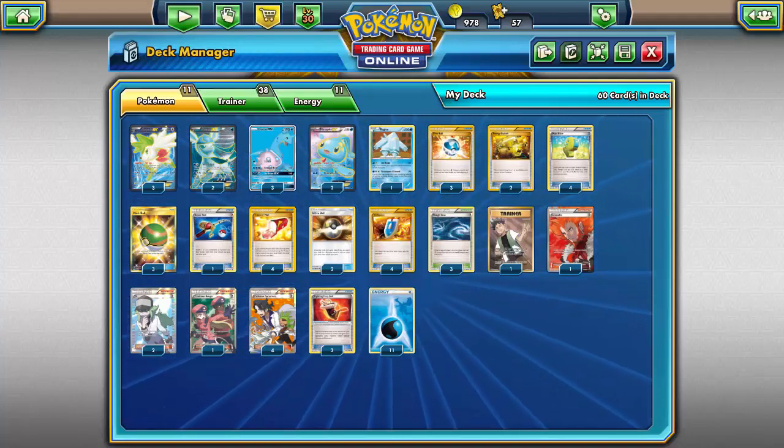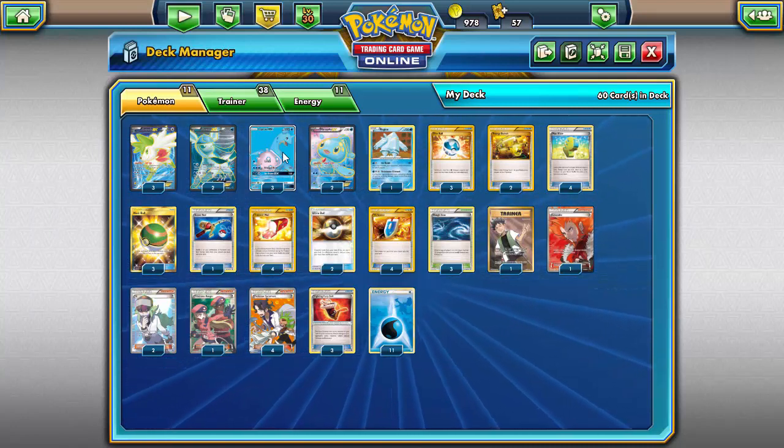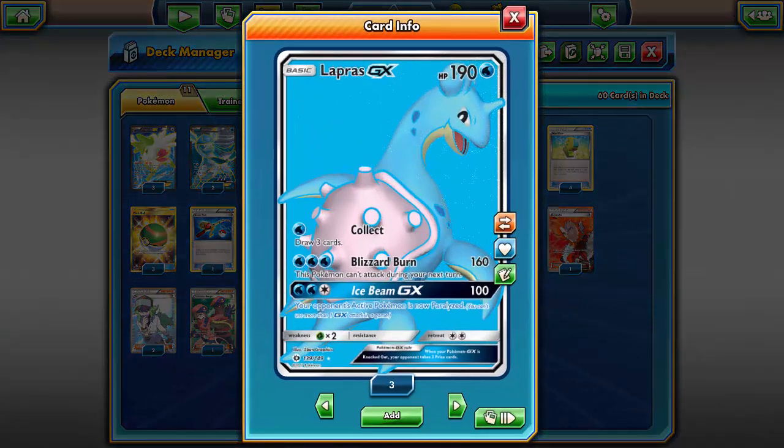What's going on guys, Stix here from the Token Minorities bringing you another deck on Pokemon TCGO. Today I am bringing you a deck centered around Lapras GX from the Sun and Moon base set. Before I get into the deck, just a reminder that if you guys like this video or found it helpful, please leave a like, drop a comment, and maybe subscribe — it really does help us out a lot.